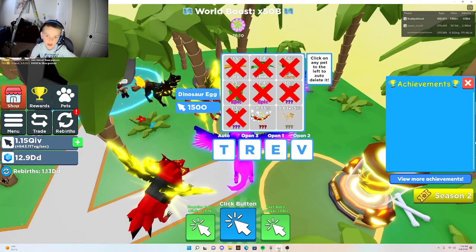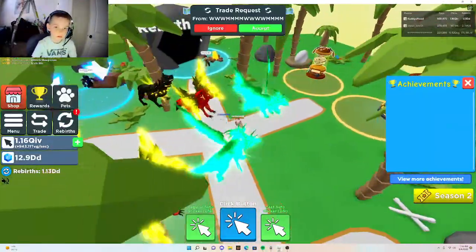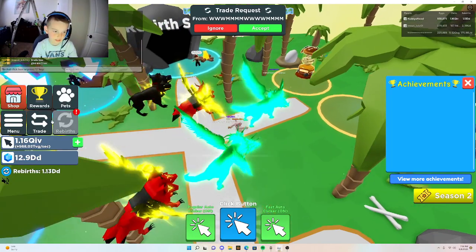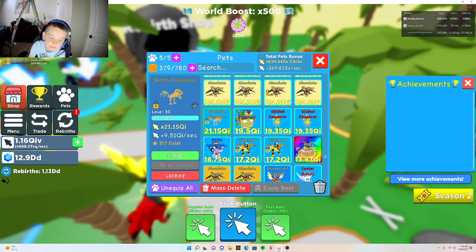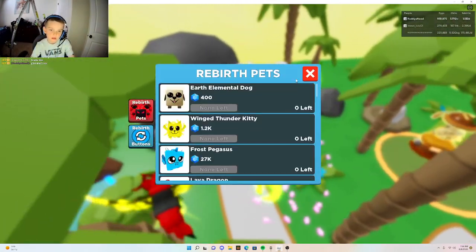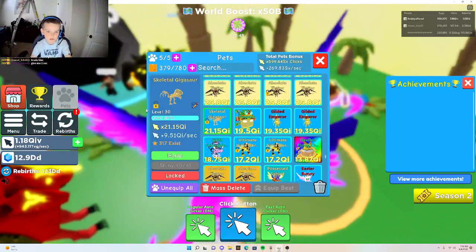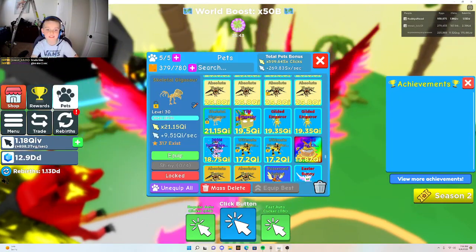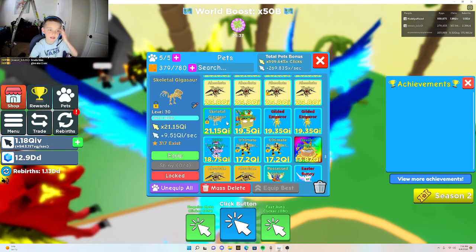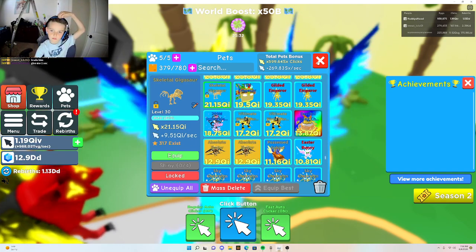So I got the secret pet and it's actually really cool. That's the Skeletal Jigasaur — it's super cool. I'm going to miss it a ton, but yeah, it'll just keep decreasing in value. I paid 1,200 tokens for it, but it's really cool, so I'll just show you guys it.